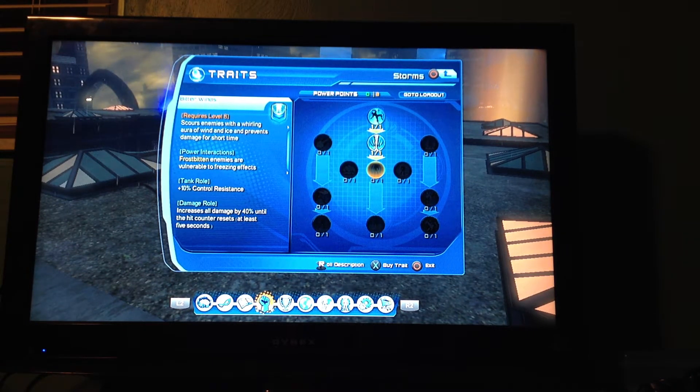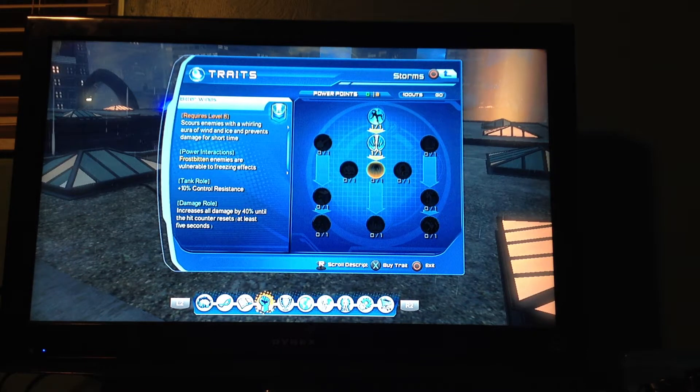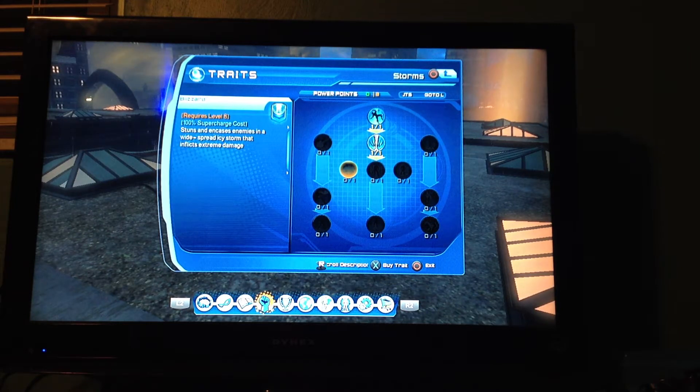Scourges enemies with a whirling aura, wins ice, and prevents damage for a short time. Tank roll, 10% control resistance. I might get this. I'm going to go through all the powers that I haven't really gone into, and I will definitely be doing a re-update and you'll be seeing the use of the blizzard.